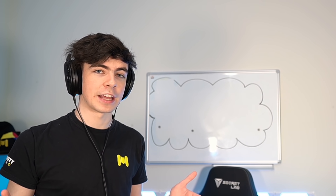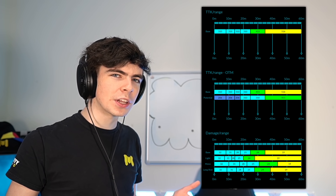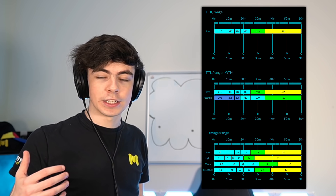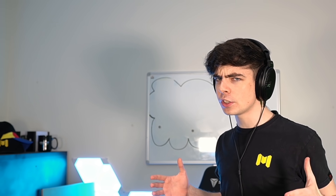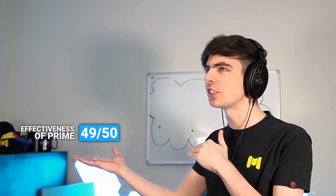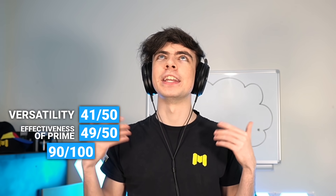Thankfully, we actually have some statistics for the DRH. Here are all of the relevant ones on screen right now — good time to kill, good damage. The only thing that really lets it down is the lack of attachment slots, because you have to use one for OTM and then cancel out the negative effects of the OTM attachment in order to make it accurate, which is exactly why it's number three and not a top two weapon. For effectiveness of prime, I'll give it a 49 out of 50, which is close range — it's breaching uncharted territory for close range killing capabilities. For versatility, it drops a little with a score of 41, giving it a total score of 90 out of 100.